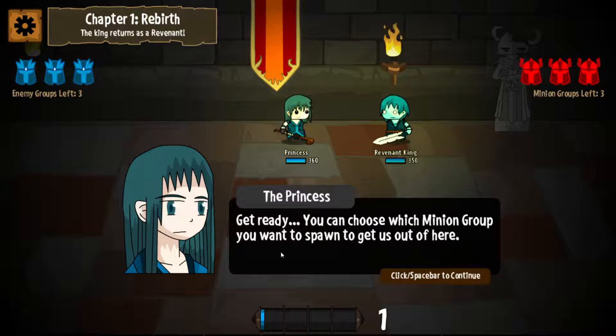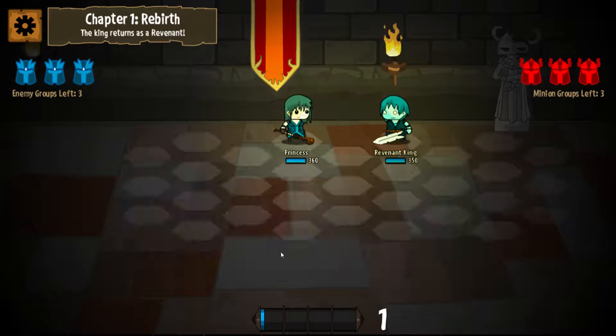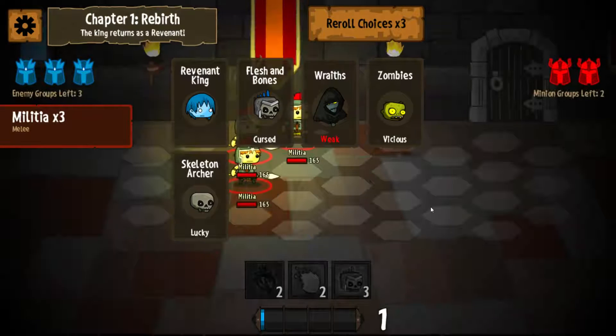You can choose which minion group you want to spawn to get us out of here. If you don't like the choices, you can reroll selections for free up to three times. So this is what makes this game so interesting — you get to choose which minions you throw into battle. We know what the first group is and there are three groups left. We get a total of three minion groups and we can reroll them.